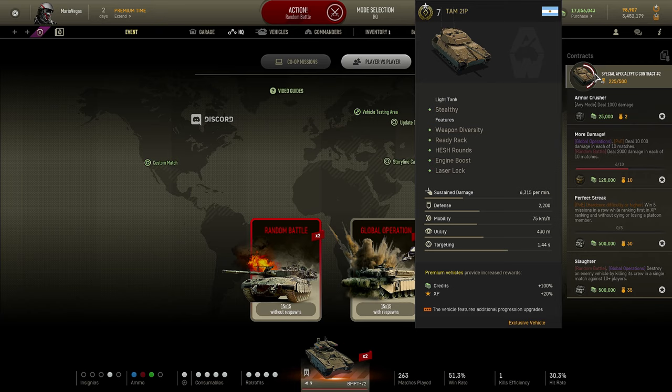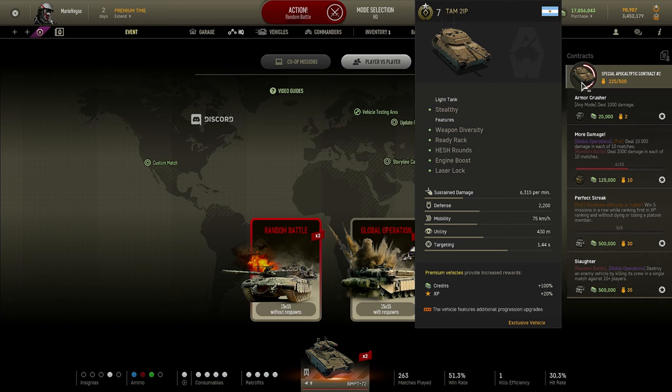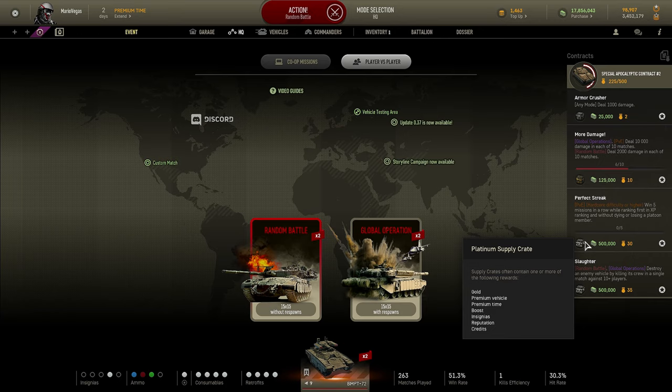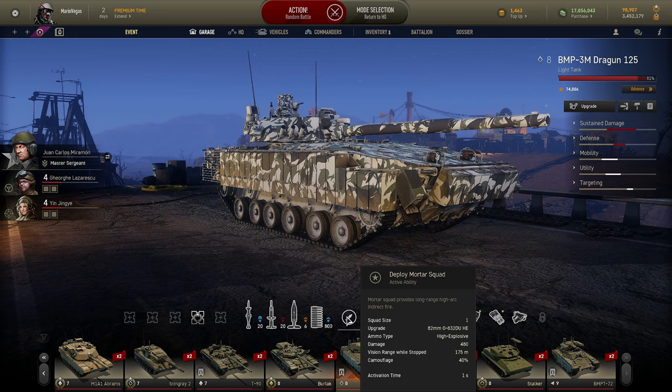Tip number three: Armored Warfare offers special contract missions that can be completed with Tier 3 or higher vehicles. I strongly suggest taking a look at them and completing contract missions to get rewards. Usually the main reward is a premium vehicle, and on top of that the contract is divided into parts — in each part you complete different tasks with small rewards in the form of supply crates. These contract missions include tasks that can be completed with any vehicle or only with mechanized infantry, so keeping a couple of vehicles in your garage capable of carrying mechanized infantry is a very wise decision.